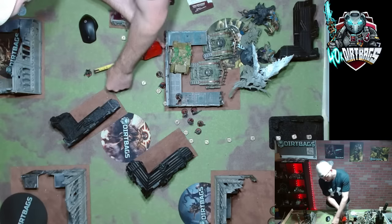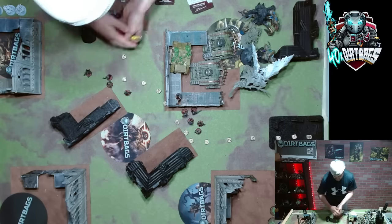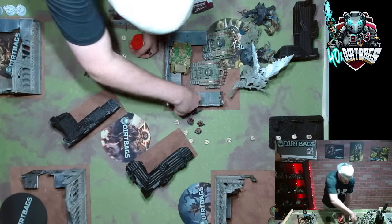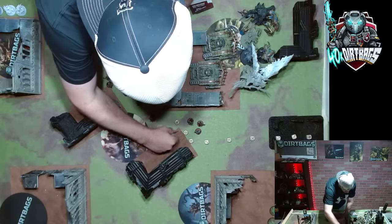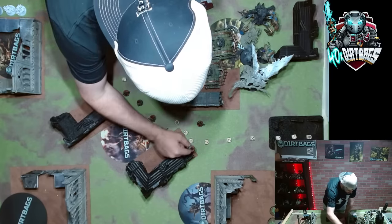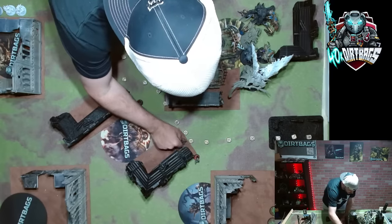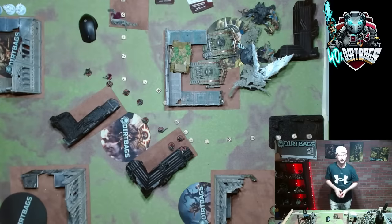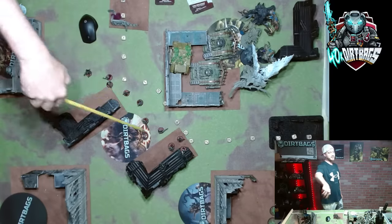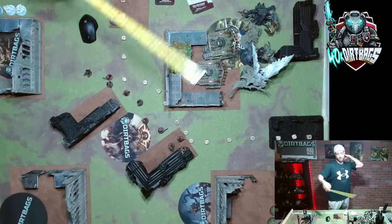Over here, they're all going to move up six inches and stay in coherency. We move six inches, stay in two-inch coherency, all moving up wholly within two inches of each other. They're wholly within six inches of that one and all in coherency. Then we tag right there so they can make the objective sticky. That's a great scout move for Death Guard or anyone with scout going first. If you're going second, you move back on the other side of the wall so they're defensive.